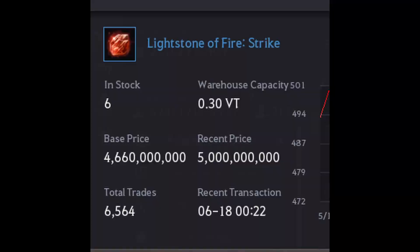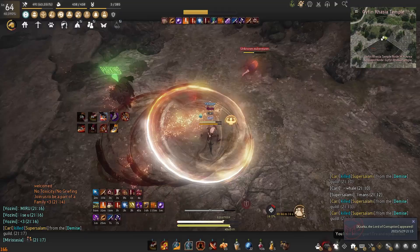However, the pricing of this set is not cheap and will require you to spend over 5 billion silver, as the strike light stone is currently sitting at 5 billion silver on EU.